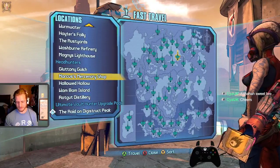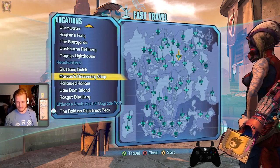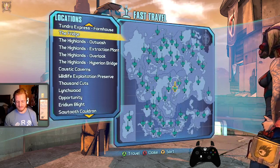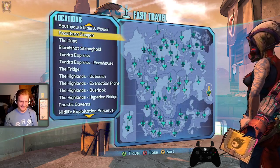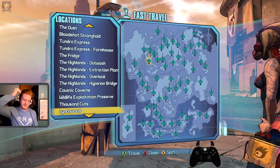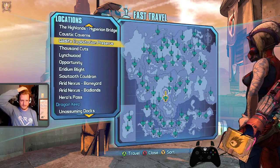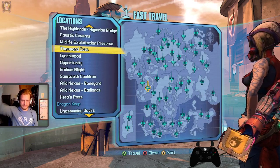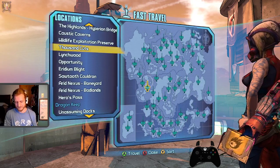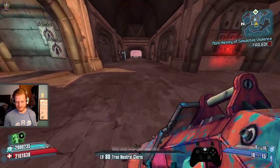If you ever need loot, Marcus's Mercenary Shop — the Headhunter. There's a chest in Frostburn people like to farm, a chest in Heroes Pass right before the Warrior that people like to farm, and there's always farming the Bunker. That should be enough — most of the generic stuff you'll really need.